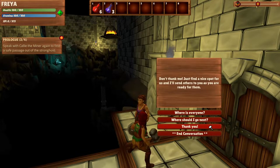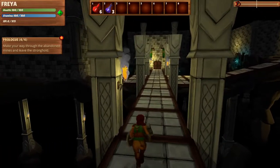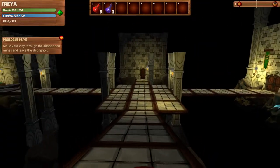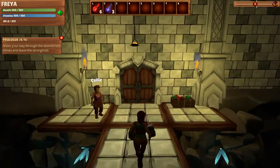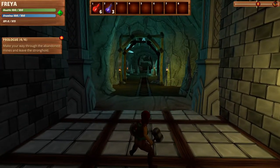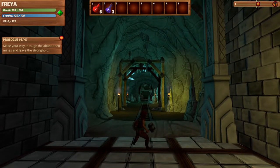Cool, thank you. 'Don't thank me. Just find a nice spot for us and I'll send others to you as you're ready for them.' Awesome. Let's just double check — I think we still can't go up here, but I'm just curious before we leave this area. Not accessible. Well, then we are going to head through the mines. It is pretty. I like this — this cave is so cool.